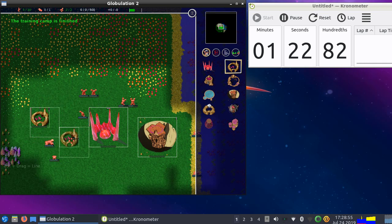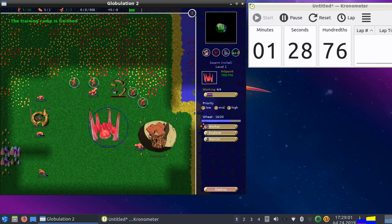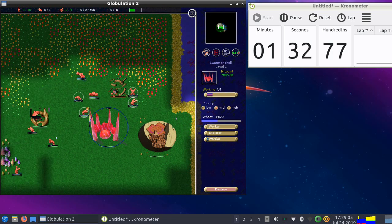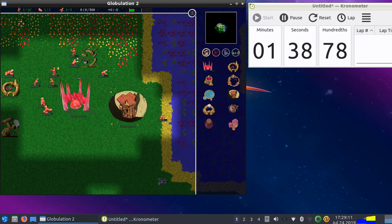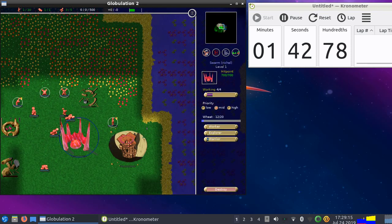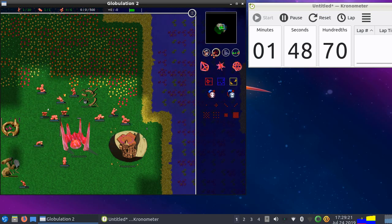I'm also going to create a hospital. I'm not going to create workers anymore — I have plenty at the moment. I see I have three idle workers. I'll also make a farm. I think I will now get into the negative but that is just fine and dandy. I already have two level one warriors.